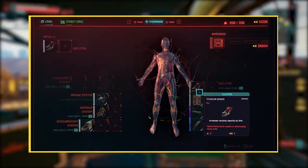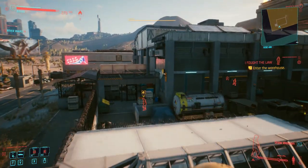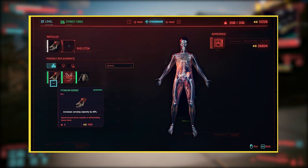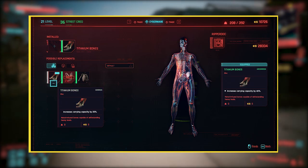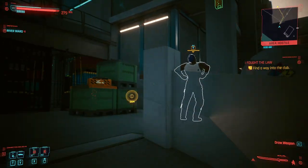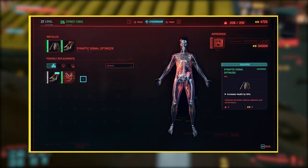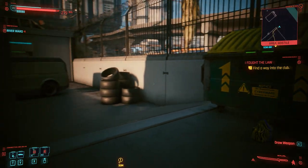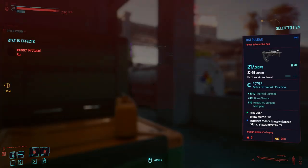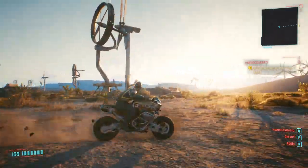Next we have the Skeleton. The skeleton implants are internal with two empty slots, and the Ripperdoc in the Badlands is best for these. He's located at Sol's Camp with the Aldecados. The first great implant he has is the Titanium Bones — the uncommon variant, which increases your carrying capacity by 40%. Other Ripperdocs carry the common variant which only gives 20%. The second is the uncommon Synaptic Signal Optimizer, which increases your health by 30% and enhances the body's natural resistance and performance. The Titanium Bones cost 1,500 eddies and the Synaptic Signal Optimizer costs 6,000 eddies, which is relatively cheap.